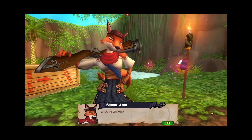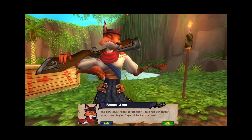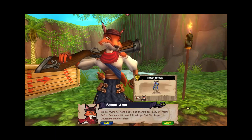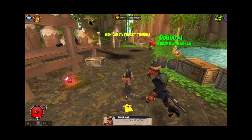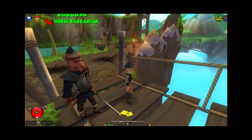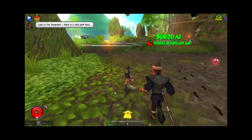So this is the first area and we're talking to Bonnie Anne right now. We're going after Captain Avery's lost jade amulet during this part, and it's been stolen by some shark dude named Finn. That's basically what we're doing. With me right now in the background, talking to Bonnie, is Cerise the Musketeer.